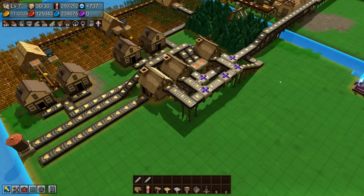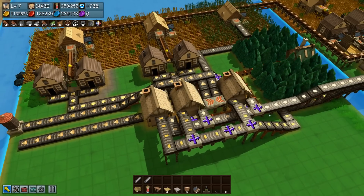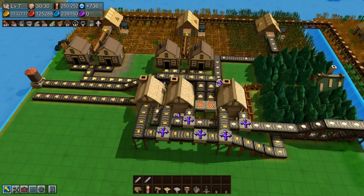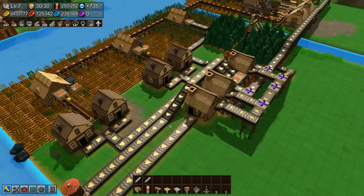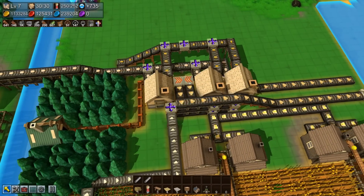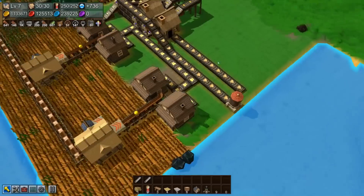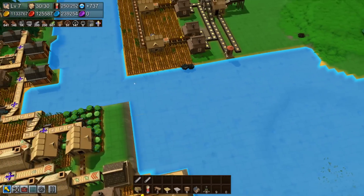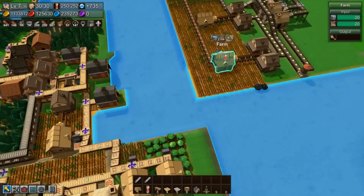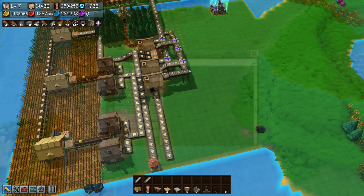Hello everyone and welcome back to another episode of Factory Town. Last episode we automated cake, but I made a mistake putting things together and didn't have enough inputs or room for the output to get the cake out. So I took a few minutes before recording and figured out a solution — I bumped the kitchen over twice, made a nice little area, and carried the cake out. Now we can make a boat to deliver the cake to the people, and take cake from the single kitchen and turn it into berry cake. That is our project today.